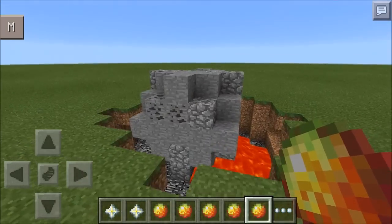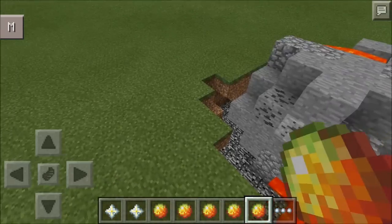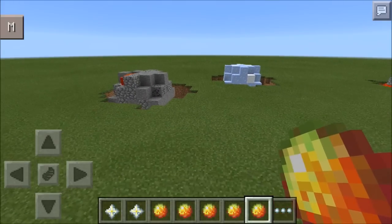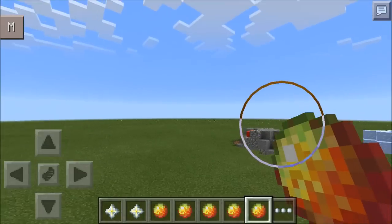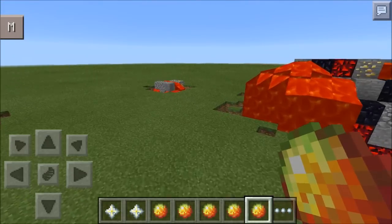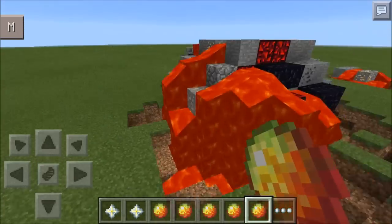My suggestion is that when you click it, you actually see the meteor fall down and hit the floor instead of just a snowball - that would be so cool. I think it might be possible because I've seen Pocket Edition mods do that with physical objects before.